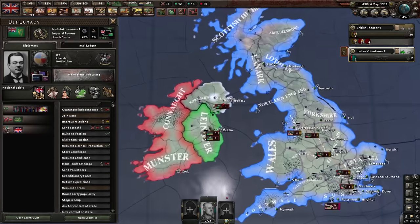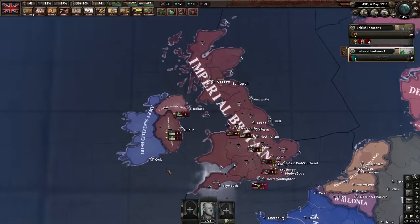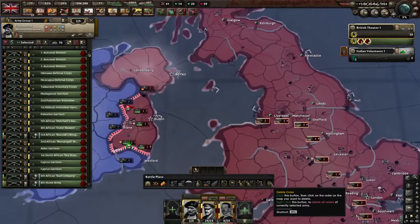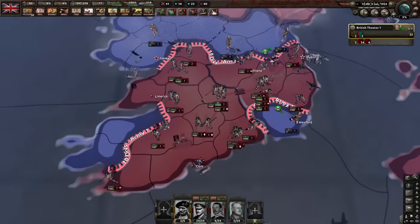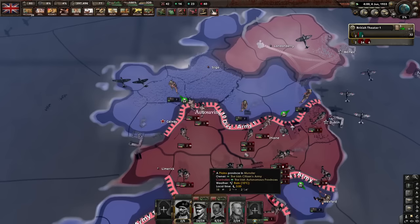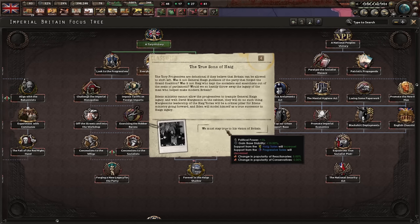A war broke out in Ireland. I cannot intervene - this is their own war apparently. Wait, we actually can help them! Let's do that. No revolt in my Ireland! Resolving the Irish question - the autonomous provinces shall be maintained, true to Hague's vision of Britain.